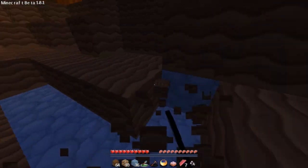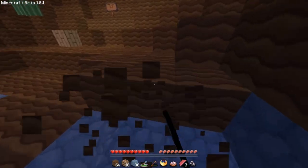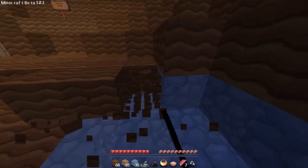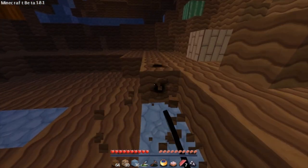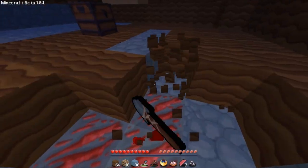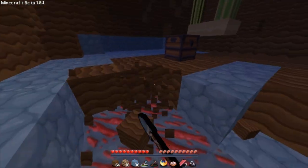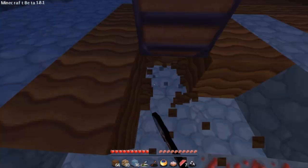We've got 10 wooden planks and 36 cobblestone. I hear stuff that I don't like. Let's clear this up a bit. I'm trying to figure out where I want to build my house. Oh, redstone — I guess that's for the pistons that we're going to eventually need to make. That's cool.